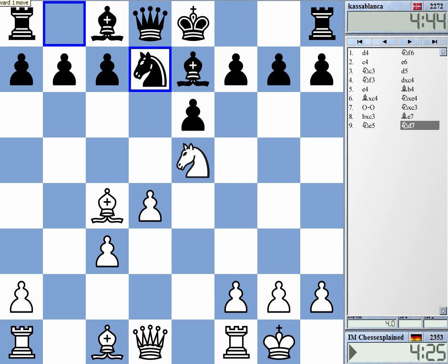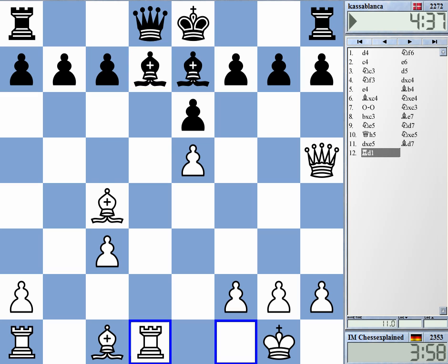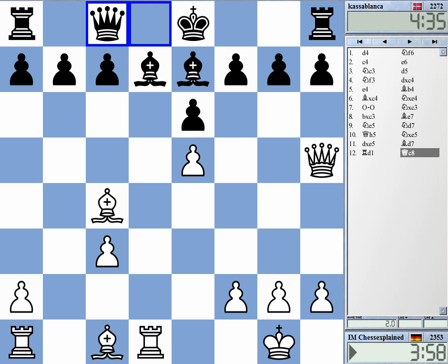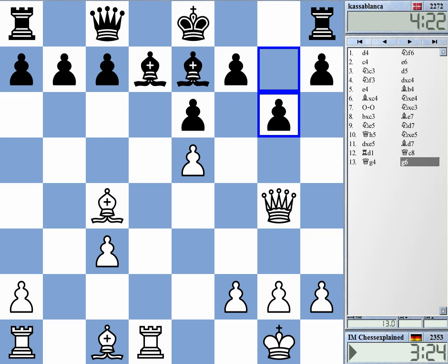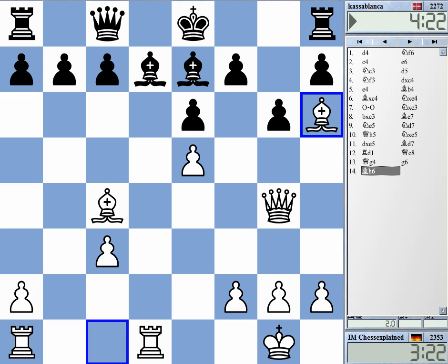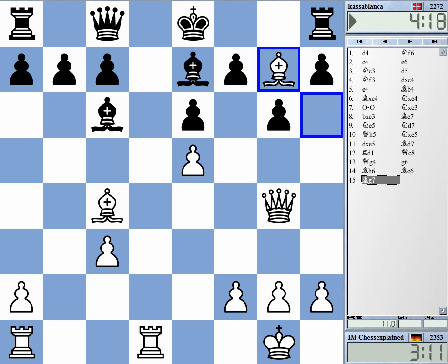Don't ask me what is the right way to play here — I really don't know. I'm pretty sure that the way it was played in the game should give quite good compensation. How is he going to untangle himself? The computer suggests king f8 — this makes lots of sense, trying not to weaken yourself anymore. And the computer already gives white a winning advantage. It looks very, very dangerous.